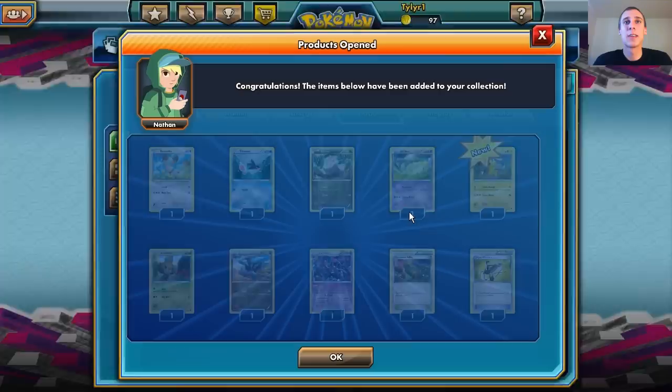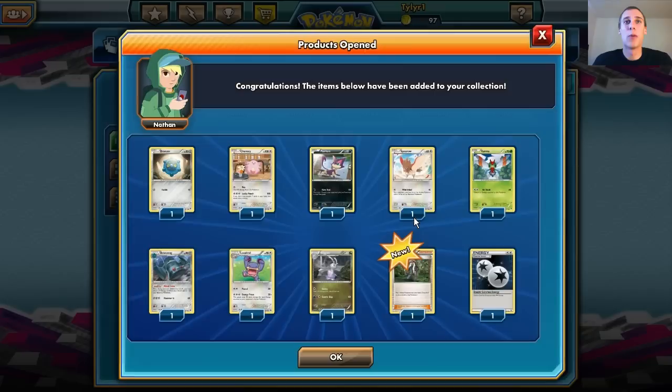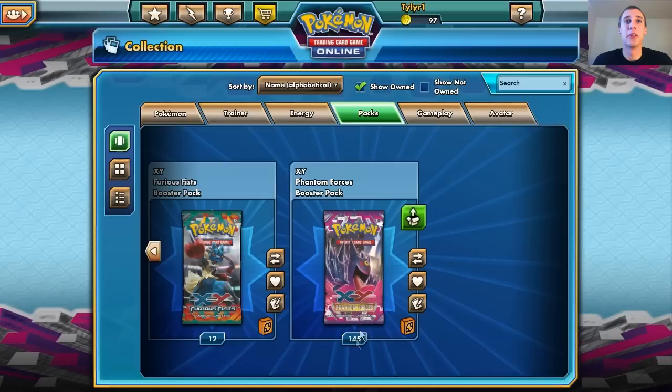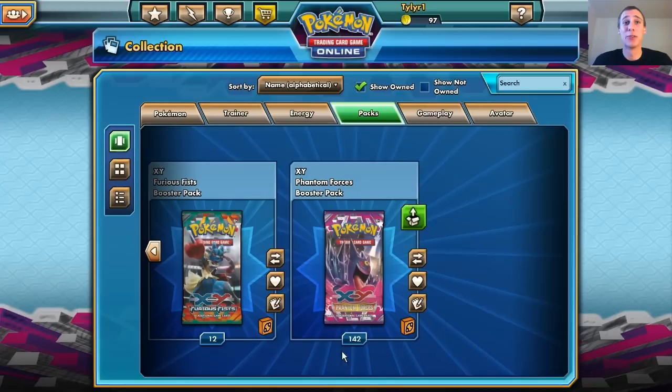Exploud. Another Crobat — we're getting so many Crobats, I'll take it though. I guess Gengar is the only thing I really need at this point. Maybe some Manectric. We're getting a lot of Double Colorless Energy — a lot of things we don't really need at this point. Dimension Valley — I have 10 of those already. Holy butts.